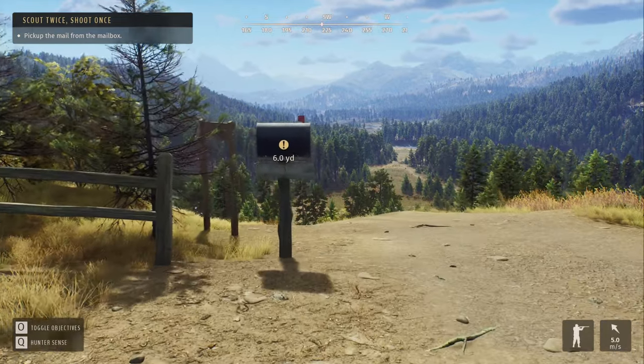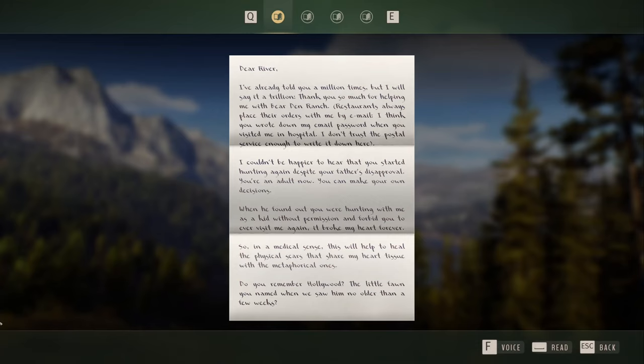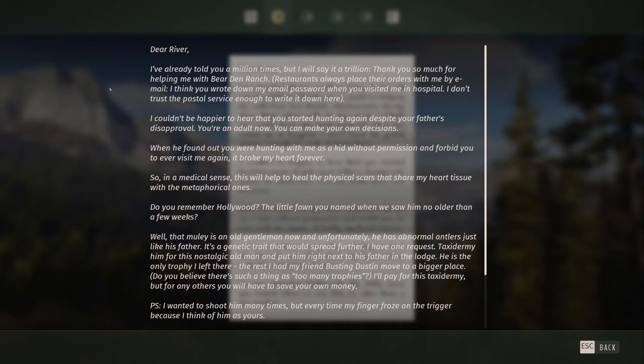Let's see what we have in our mail: 'Dear River, I've already told you a million times but I'll say it a trillion — thank you so much for helping me with Bear Den Ranch. Restaurants always place their orders with me by email. I think you wrote down my email password when you visited me in hospital. I couldn't be happier to hear that you started hunting again despite your father's disapproval. You're an adult now, you can make your own decisions. When he found out you were hunting with me as a kid without permission and forbid you to ever visit me again, it broke my heart. Do you remember Hollywood, the little fawn you named when we saw him — no older than a few weeks?'